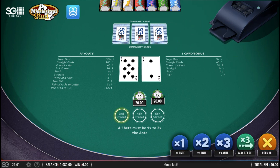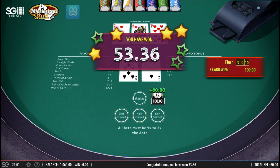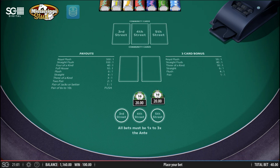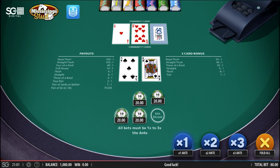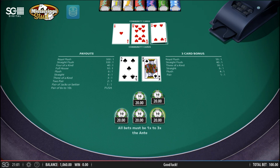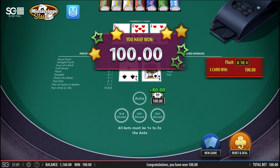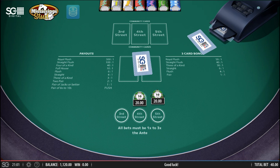Eight, eight - playable. Queen, ten - it's a flush on top again, that's nice. A flush is four to one - my apologies, it's four to one, three to six to one on the three card bonus. Five - cane playable. Ace playable. Ten playable. Give me another heart. Another flush! Wow. Four to one on the three card bonus, nothing on the ante. That's a nice one, I'm doing quite well.